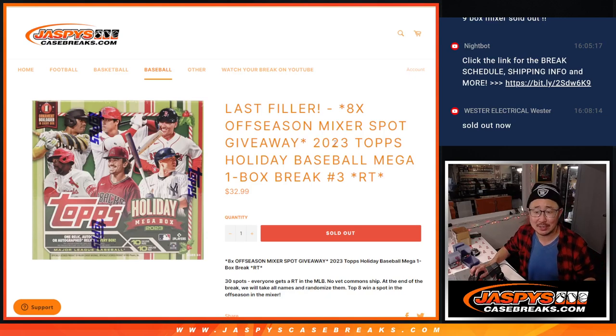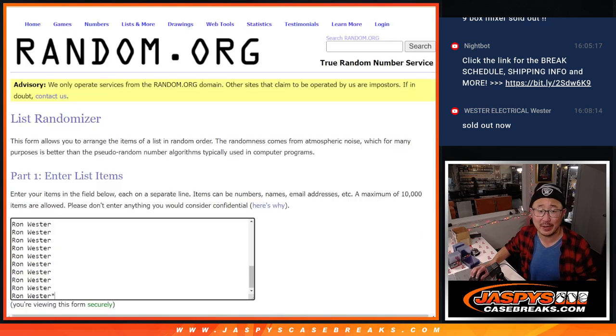Hi everyone, Joe for Jaspi's CaseBreaks.com coming at you with a fun box here — 2023 Topps Holiday Baseball Mega Box Edition, random team number three. This is also the last filler that'll unlock that off-season baseball mixer.